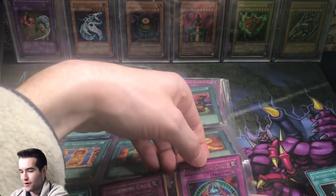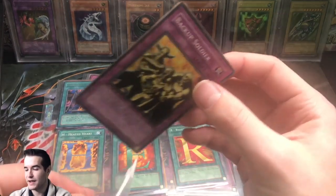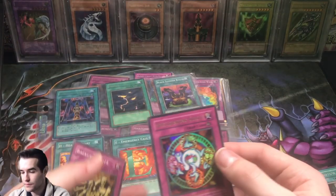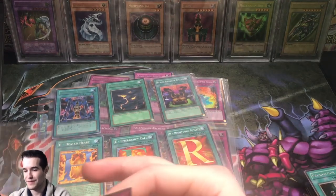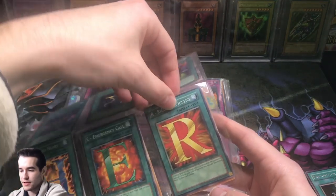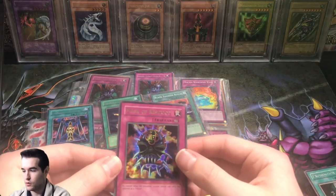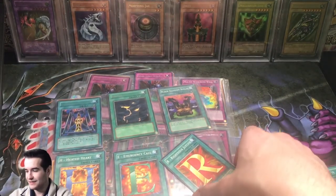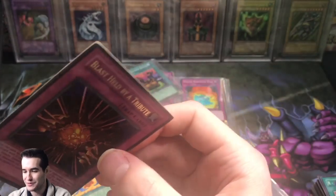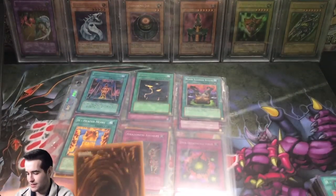We got another Tournament Pack rare. First edition MRL Spellbinding Circle. First edition Backup Soldier — very beat up, but still. E-Emergency Call, actually pretty valuable common. Unlimited Spellbinding Circle, unlimited Backup Soldier — so he had one of each. Maybe we'll just have an ultimate rare like Hero back here or something. Oh my goodness — Mask of Restrict ultra rare! Wow, it's really heated up at the end, it just kind of hit a little lull and then boom. First edition Blast Held by a Tribute. I did not realize the fire that was in here honestly — much better deal than I thought. I thought it was a good deal, I didn't know it was a great deal.